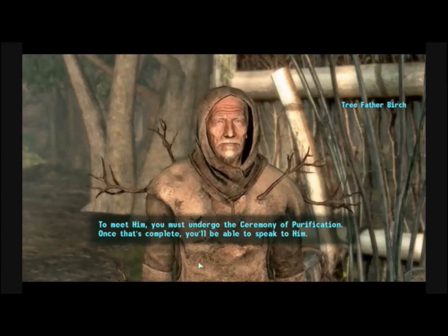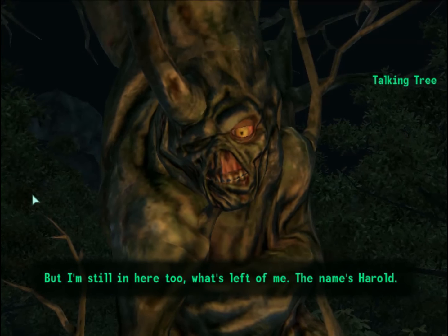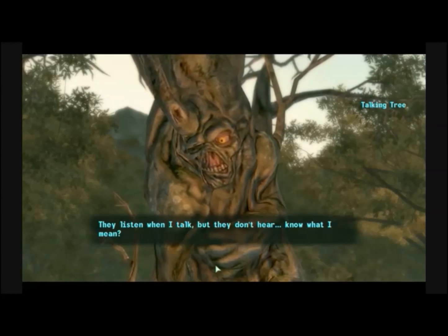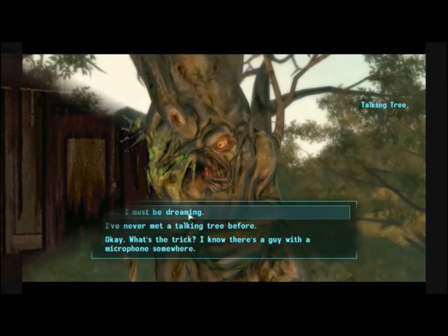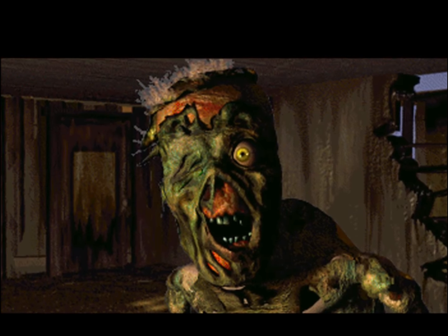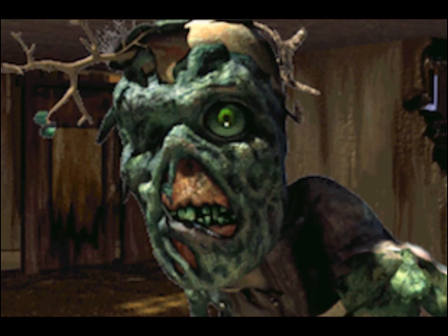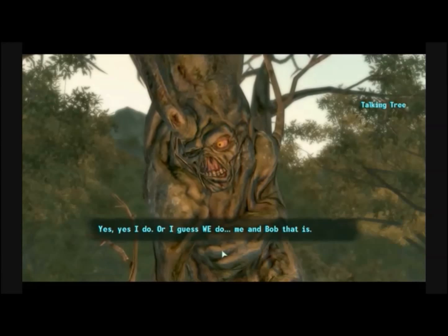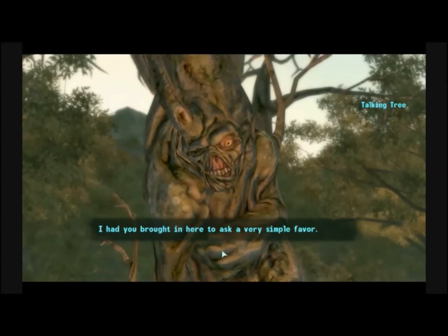Father Birch and his group actually take care of and worship this tree. Before you can go see it, they make you complete something called a ceremony of purification. Once you complete it, you get to go meet the god tree — Harold is his name. He's actually a character from the earlier Fallout games, appearing in both Fallout 1 and Fallout 2. Harold became a ghoul in Fallout 1 because of an accident in a military base, and then in Fallout 2 he shows up with a tree named Bob growing out of his head. We don't know how Bob got in his head, but Harold is not really a tree — Bob is the tree, and Bob has grown around Harold, so Harold is stuck in Bob.